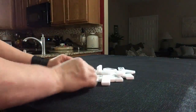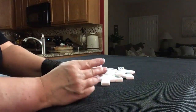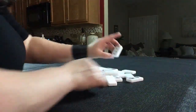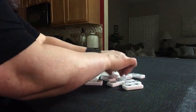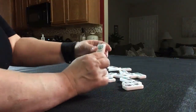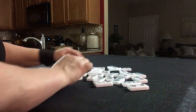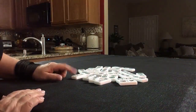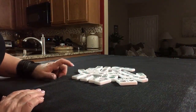Very tactile. Nice. East and a two crack. Dragon, dragon. So the east represents the winds. The dragons are all in here — red, white, green. So we have one dot, two crack, three bam.